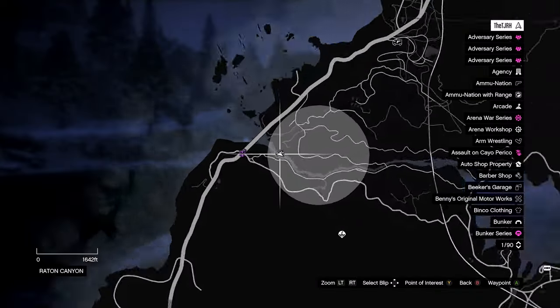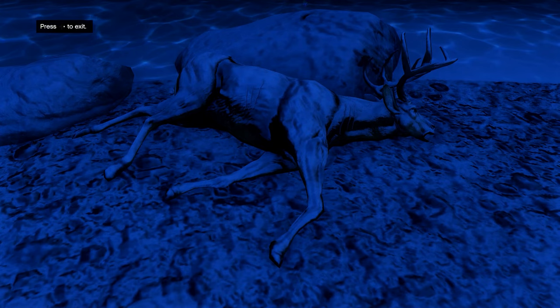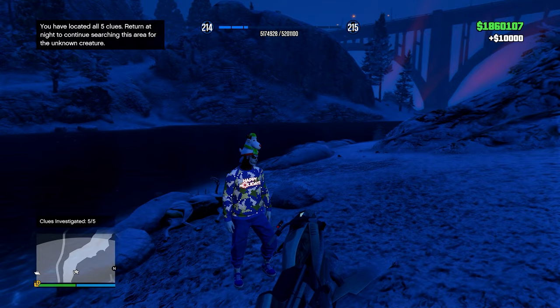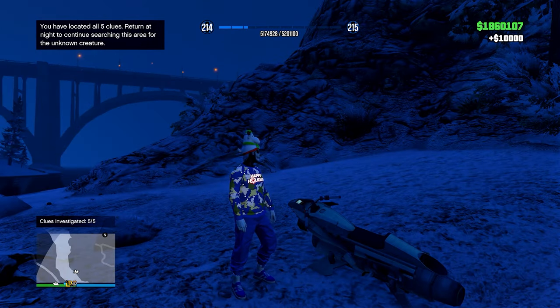The last clue is just here by the side of the river — you'll find a deer. Investigate the clue and you'll get 10k. Now all you need to do is return to this area at night in order to find the yeti.